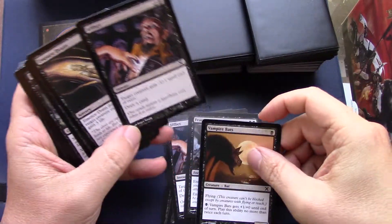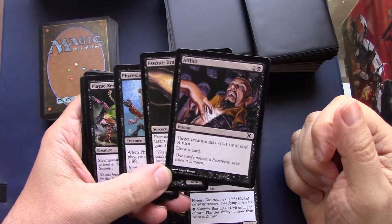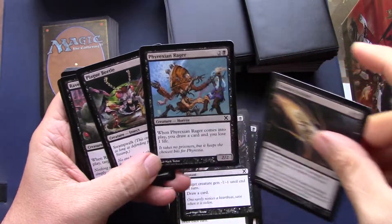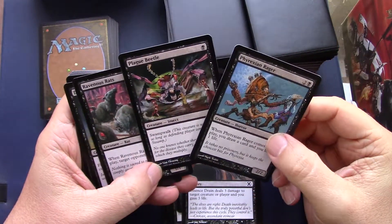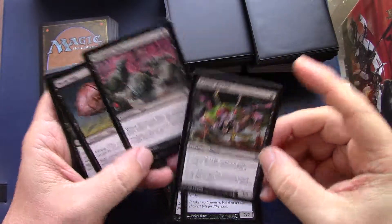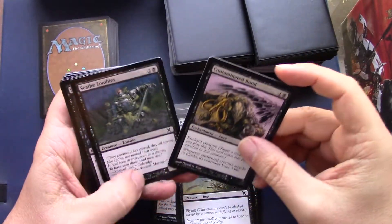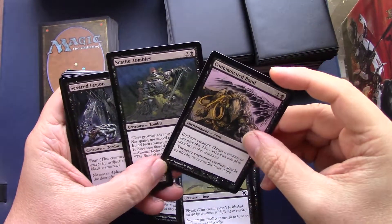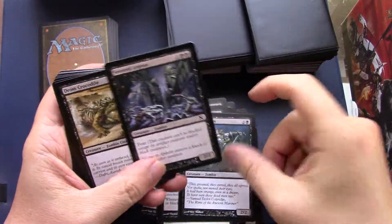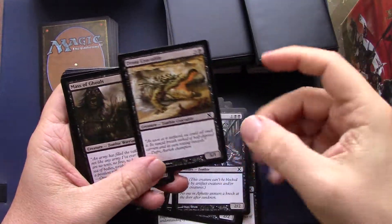I lived the dream of someday Wizards putting out a large core set — 350 plus cards — that would make very interesting pack openings because you could have a really wide range of cards coming out of the packs. I think now with 250 cards that's a pretty good size for a set, and I'm really glad that we're entering a large set only era.